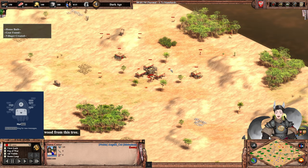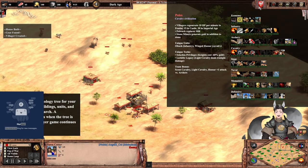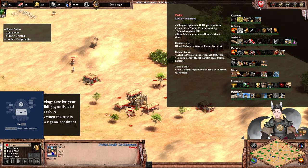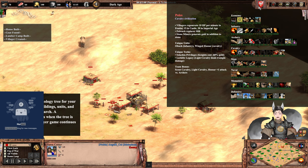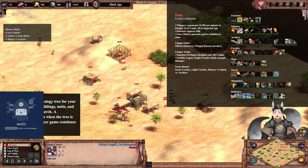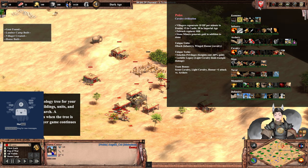Let's take a look at each player's civilization bonuses. The Poles are a cavalry civilization. Villagers have health regen starting in Feudal Age, so that will help them recover from repeated raids. Goldworks replace the mill, which gives a little bit of immediate value from farms. And stone mines generate gold in addition to the stone, which is very nice to have, so you can start getting some gold in preparation for Castle Age.